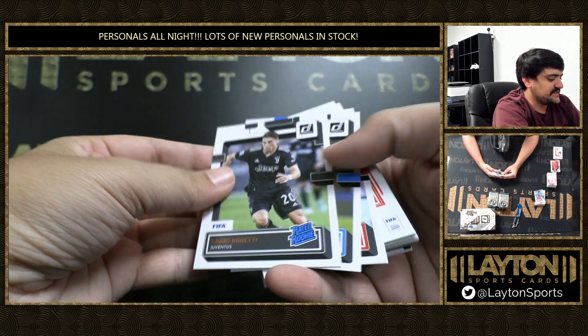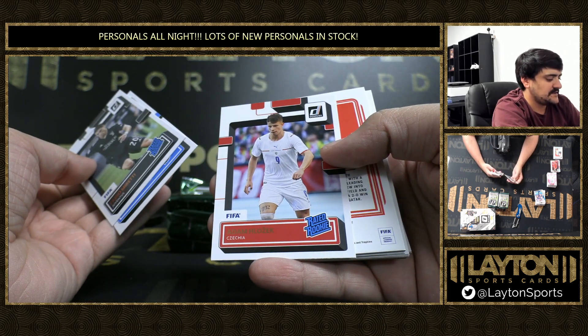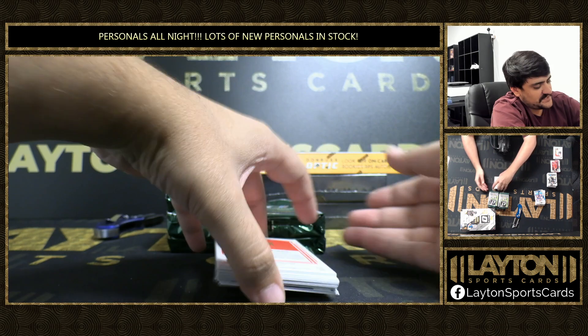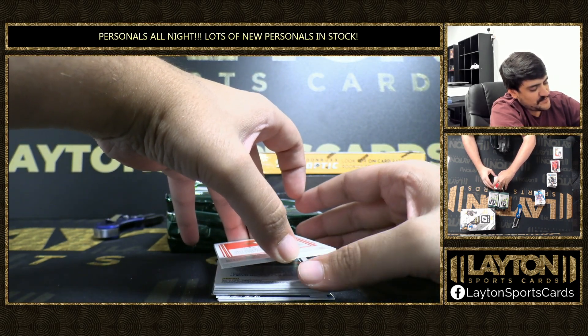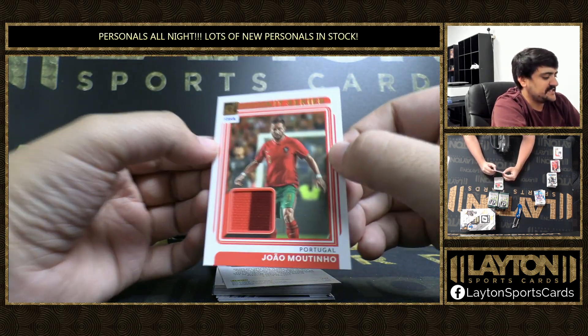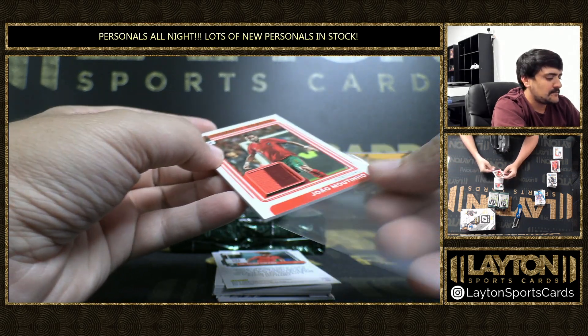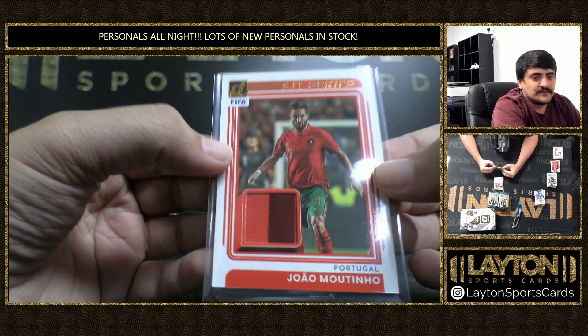We've got rated rookies — Moretti, Goye, and Heshek. And this is going to be another jersey — Jao Moutinho, Kit Series for Portugal, not numbered. He's been on Portugal for a while. Nice one there — player-worn.